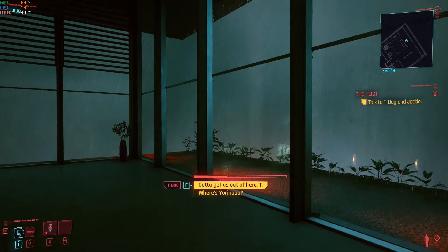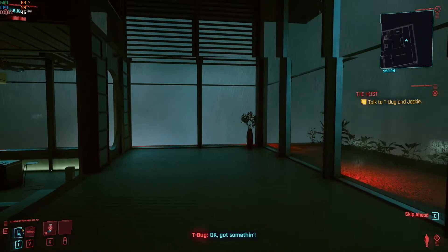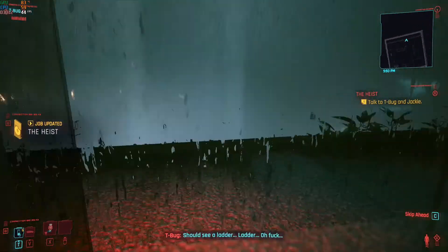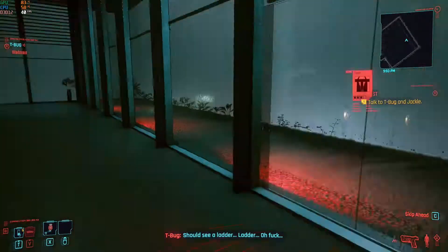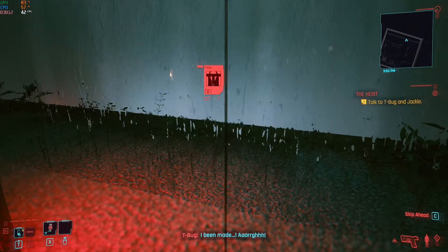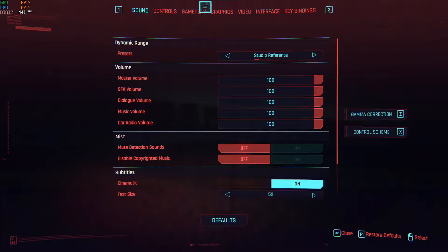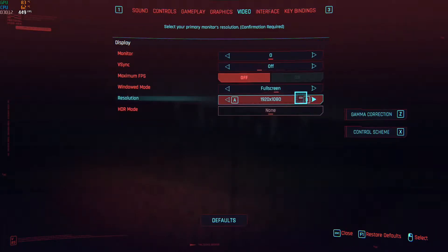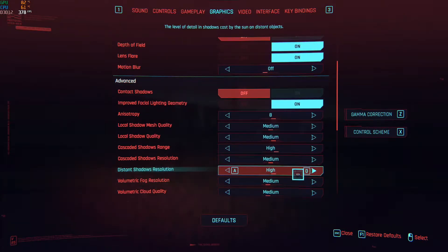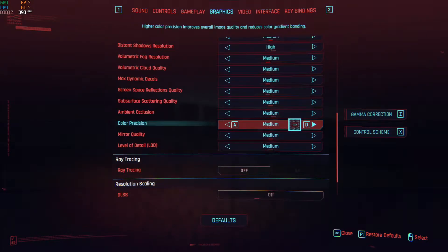This is Cyberpunk 2077 running on a 4 GHz Intel Core i7-4790K with 16 gigs of RAM and a 6 gig NVIDIA GeForce GTX 980 Ti video card. We are running at 1080p resolution, set at a solid medium — there might be one or two settings showing at high, but let's call it a solid medium plus.